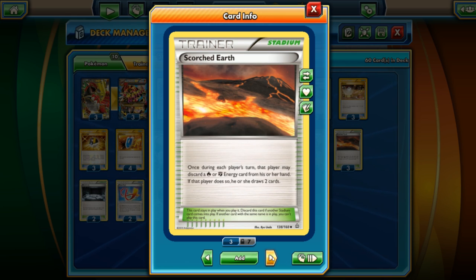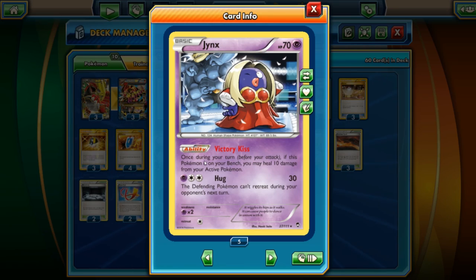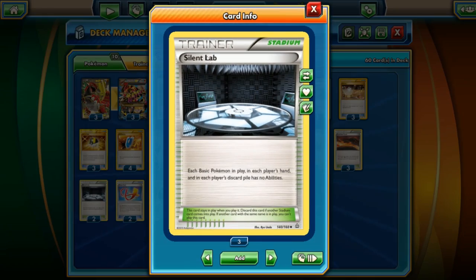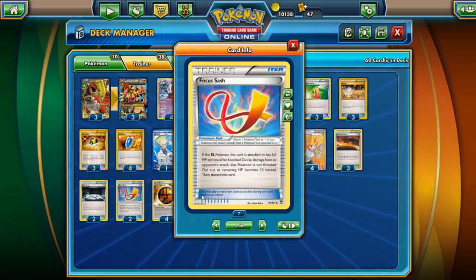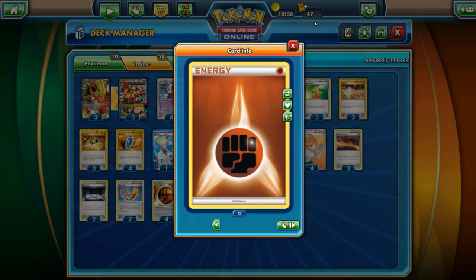Let's take a look at the stadiums. We've got three Scorched Earth and two Silent Lab. The Silent Lab here would actually help us in case we run into Sigilliph or Suicune. Now, this would negate Jynx's Victory Kiss, but it's a trade-off we're willing to make — Silent Lab to block Sigilliph and Suicune — and we can basically one-shot them easily, hitting 200 anyway. We've got the Focus Sash as mentioned, and then four Strong Energies and eight basic Fighting Energies. That's it for the deck.